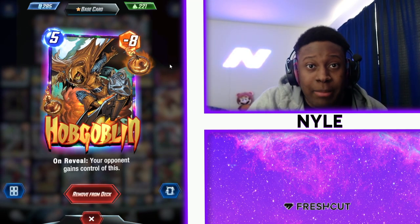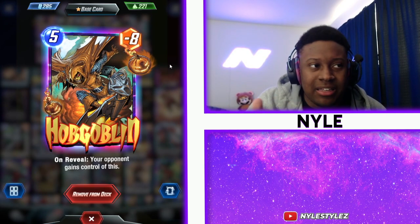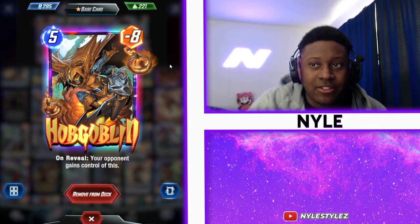This can also work well against Black Panther. If there's no Wong or anything like that, and you expect your opponent to play Black Panther by itself, Hobgoblin can be used to just cancel out that power immediately.